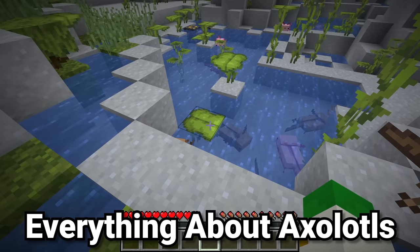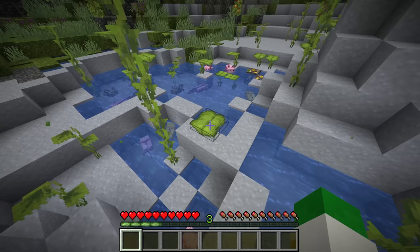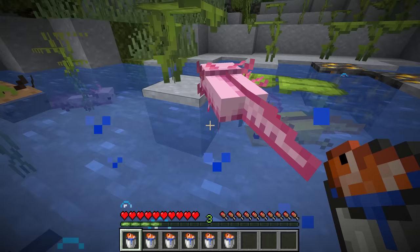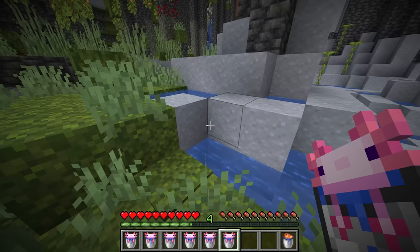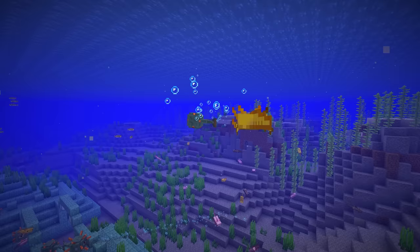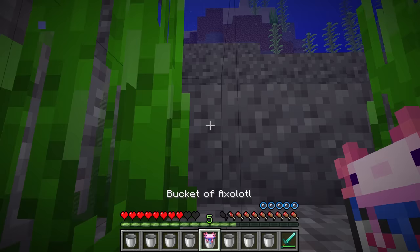Axolotls are found inside lush caves in small clay block pools. There are five variants: yellow, pink, brown, and a whitish axolotl. When breeding axolotls by right-clicking them with buckets of tropical fish, there is a very small chance of getting a purplish-blue axolotl. To kind of tame axolotls, you pick them up in a water bucket — they won't despawn while in buckets. You can use them to help fight ocean monuments: axolotls and guardians are natural enemies. Release your axolotl buckets near the monument and they'll fight the guardians, which can also give you a regeneration effect. So although they're not fully tameable, they're definitely great mobs to have.